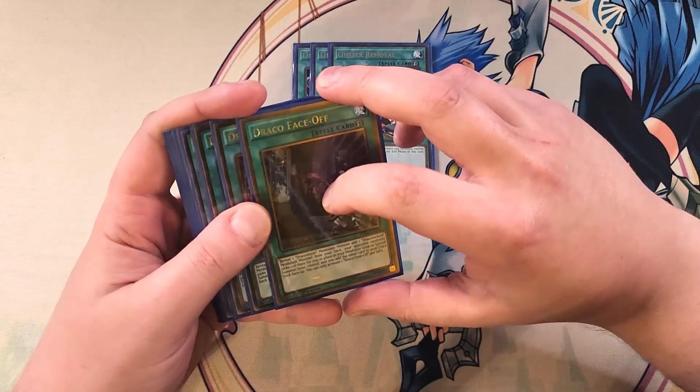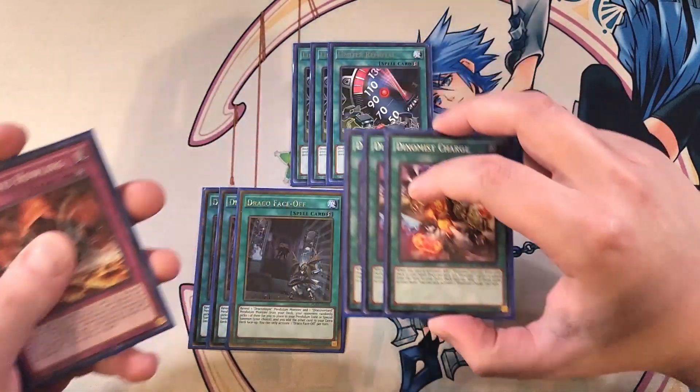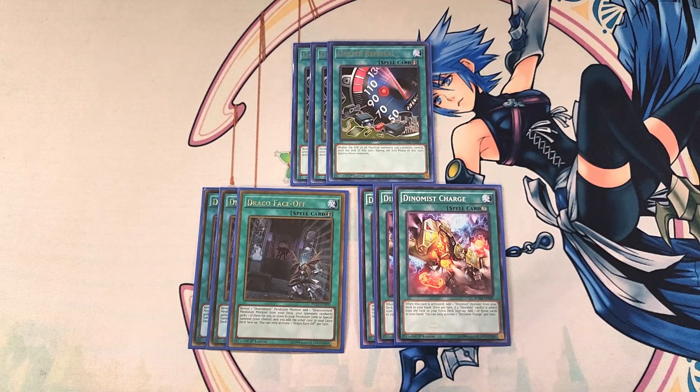We then play three copies of Draco Face-Off. It lets us reveal a Draco Slayer Pendulum monster and a Drake Overlord Pendulum monster from our deck; your opponent picks one to place in your Pendulum Zone or Special Summon, which is our choice, and you add the other card to your extra deck face-up, loading the extra deck so we can start Special Summoning cards while also getting a monster on the field. We then play three copies of Dynamis Charge, which is basically ROTA for the deck — when activated, you add a Dynamis monster from your deck to your hand. Once per turn, if a Dynamis card is added from the field to the extra deck face-up, you can add that card to your hand, so we can swarm the board with our Dynamis monsters.